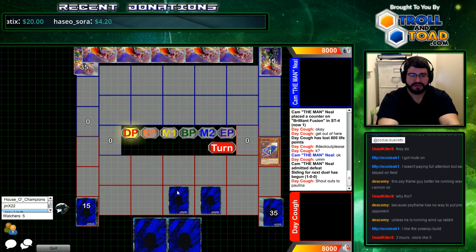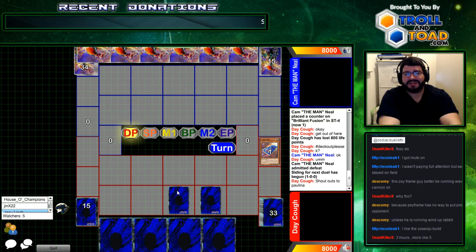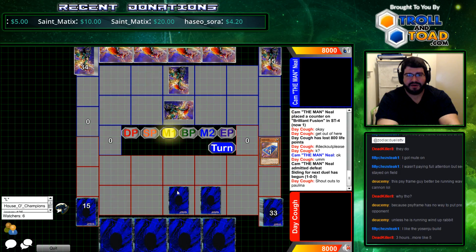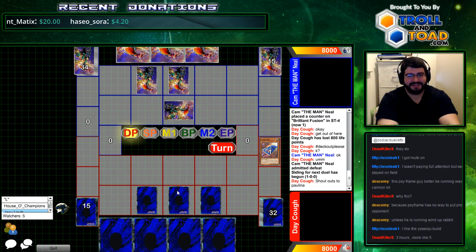Even if you open Twin Twisters here, you don't know what's in the hand. Maybe he plays that one that shuts off hand effects — Soul Drain? Yeah, but I don't think you play that. A lot of people side one. Oh sweet, here we go, round two. I love Yu-Gi-Oh. It's fun games like this that really make you enjoy the game.